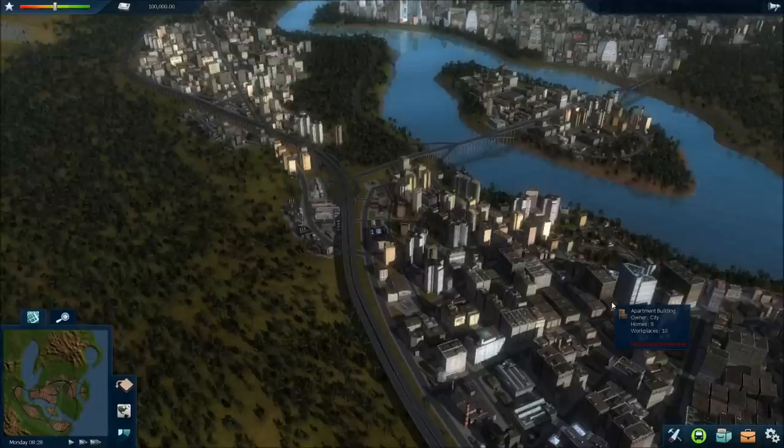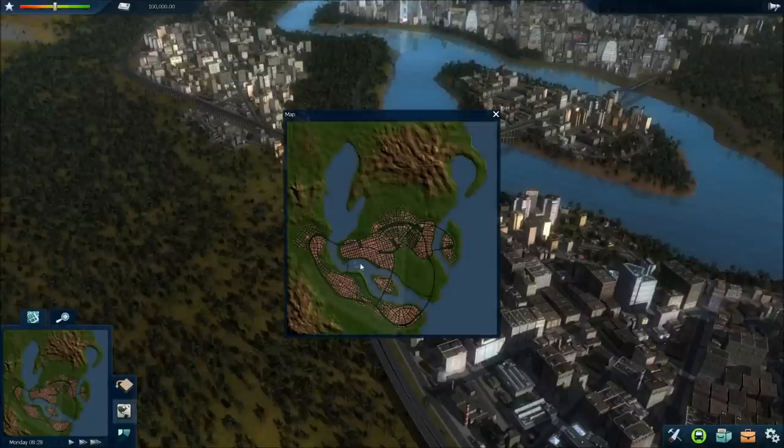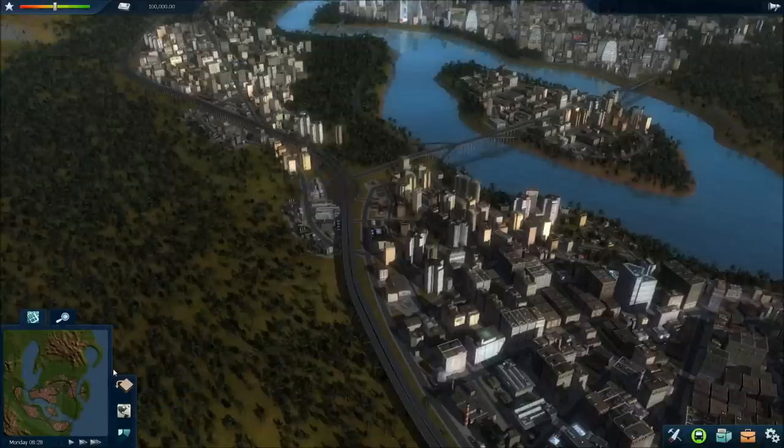I was really hoping the interface would be a lot better and more streamlined, but it's actually worse than it was previously. Also, the minimap is basically unusable. You almost always have to pull up the large map to see what's going on, which makes it really hard to find where your lines are located.